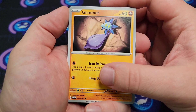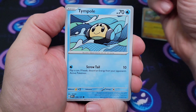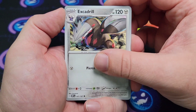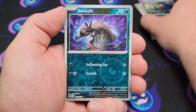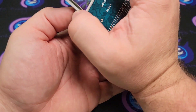Fourth pack — got a Glimmet, Bonsly, Dolliv, Tinkatink, Poli, Surskit, Charmeleon, Excadrill, Pidgeotto, another Houndoom reverse, Salandit reverse, and another Dark Rai holo.